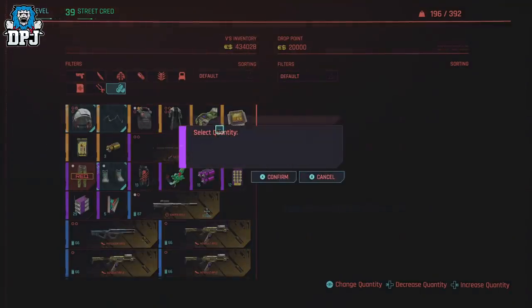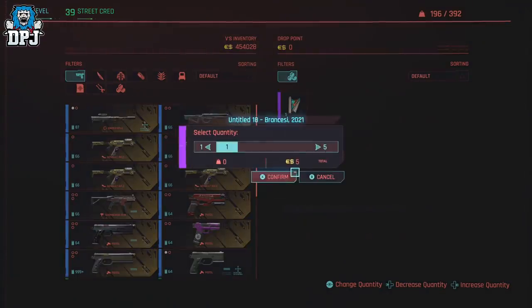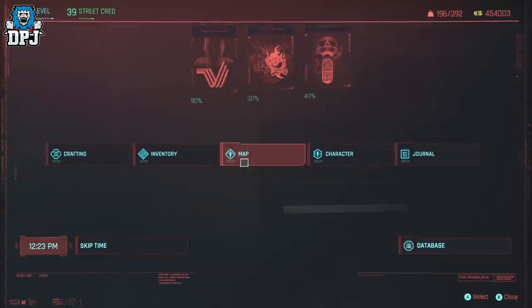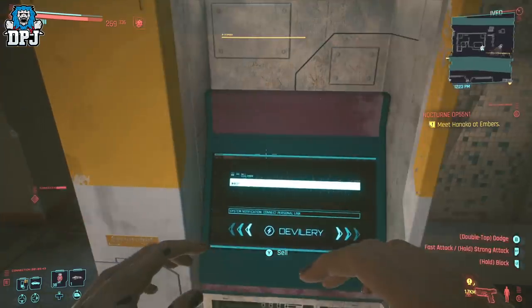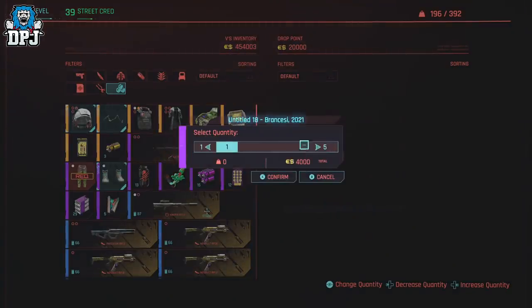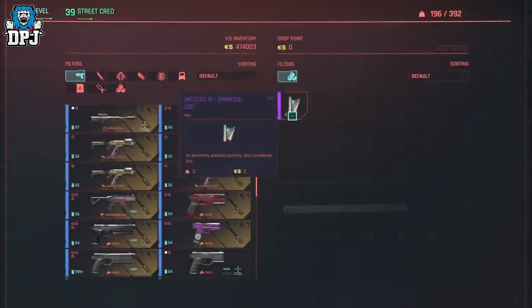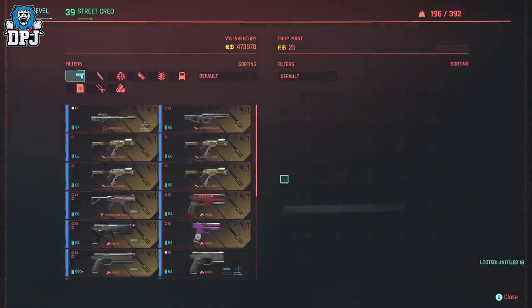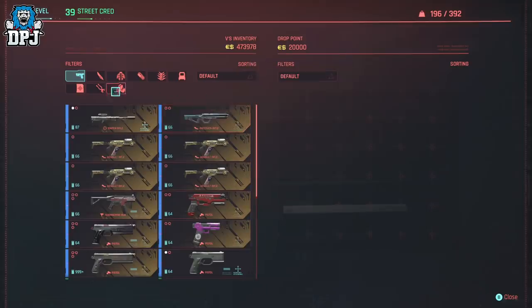I will cut straight to the chase, but for those who aren't aware of the painting we use today, I will get to that later in the video. This painting can be sold for 4k eddies at any drop point machine across the city and then repurchased for just 5 eddies, meaning every 10 seconds you can earn 3,395 eddies. Today's method will see a turnaround of basically 20k eddies within the exact same time, making it 5 times faster, because this guide uses a glitch which allows you to duplicate the painting so you can sell more than one at a time.